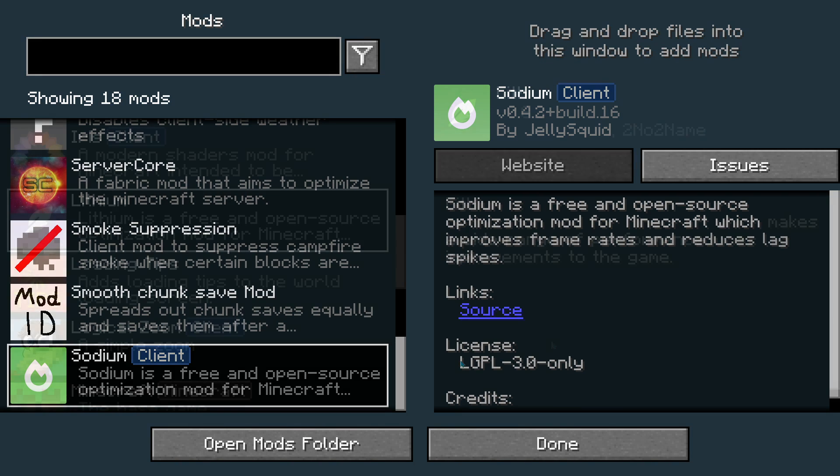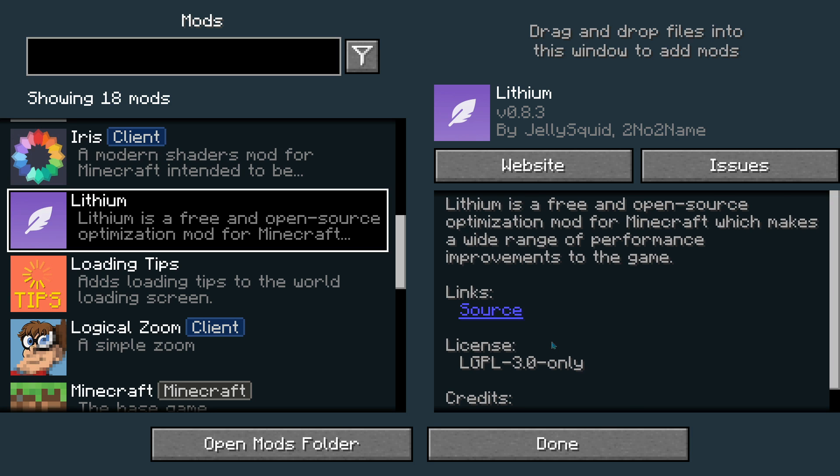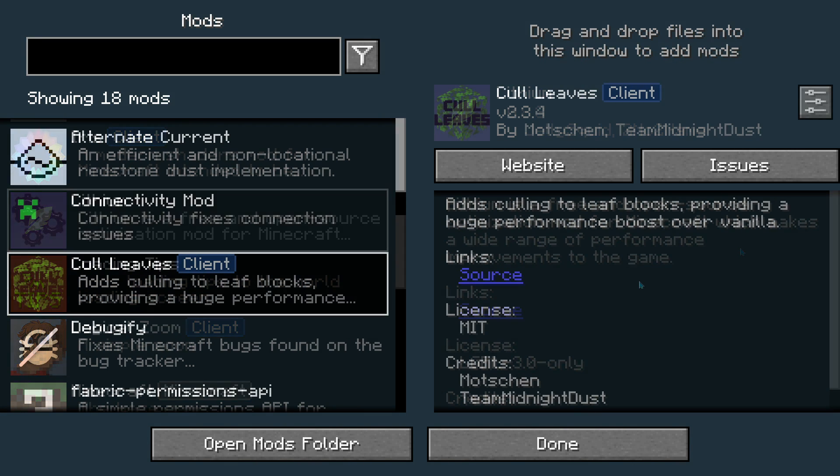The next Fabric FPS performance mod is made by the same team who made Sodium, and it's called Lithium. Lithium is a free and open-source optimization mod that makes a wide range of performance improvements to the game. It works both client-side and server-side — it's probably more useful for servers, but it works on the client too. If you're using Sodium, definitely get Lithium as it complements it well.